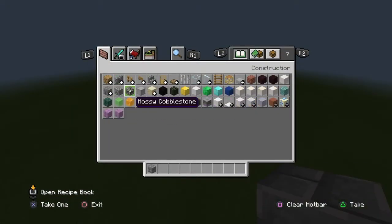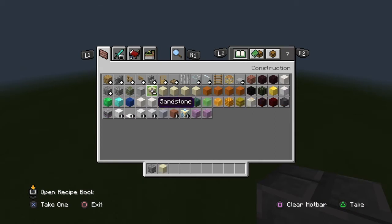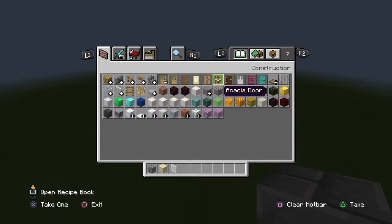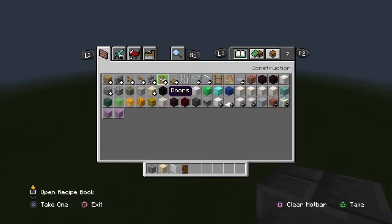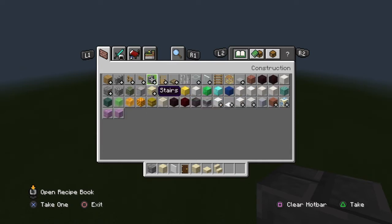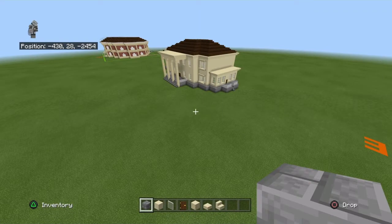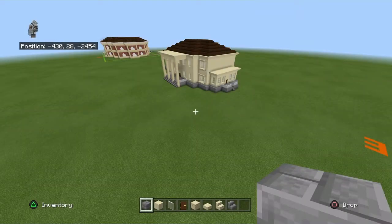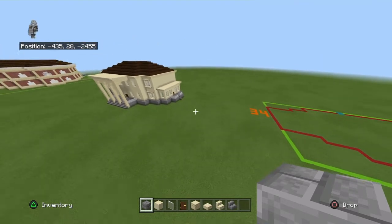The materials you'll need to start are: stone bricks, smooth sandstone, sandstone blocks, normal sandstone, sandstone slabs, smooth sandstone stairs, stone brick stairs, and that's it for now. You also need dark oak stairs and planks.